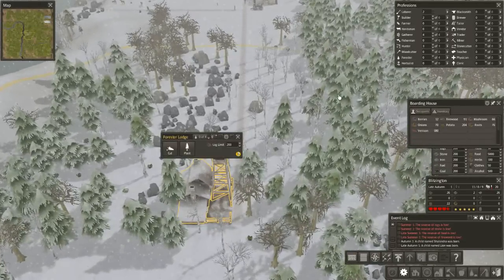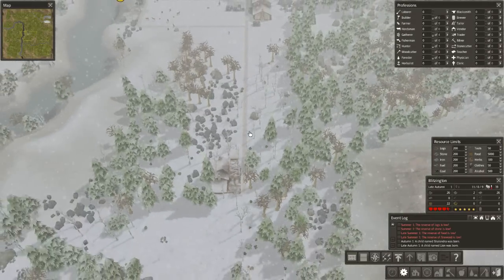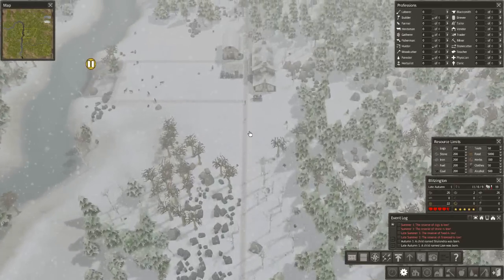Next up — the forester lodge is already done. Let's get some foresters in here. I don't have any foresters and I don't really have enough people to do it either. Where is the forester deal? We'll do one forester. A child named Lion was born — it's Aslan, in human form.